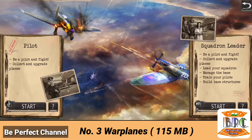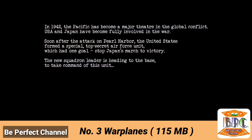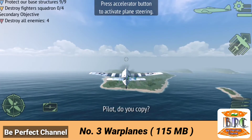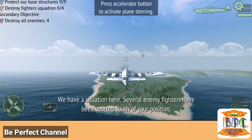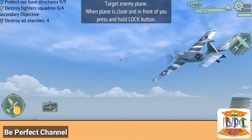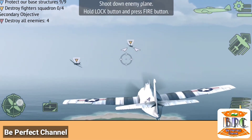Number 3 is War Planes, and the size of this game is 115 MB. This game also has good graphics, as you can watch in the gameplay — the graphics are really good. The controls of this game are really amazing. When you move your plane left or right, you can see a camera view effect which is really awesome.